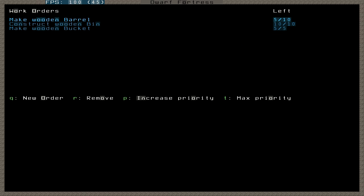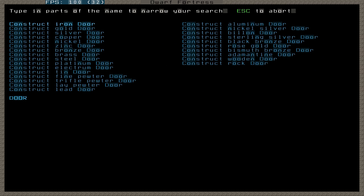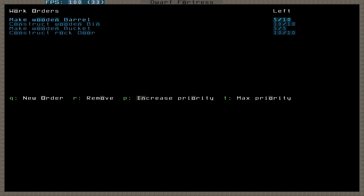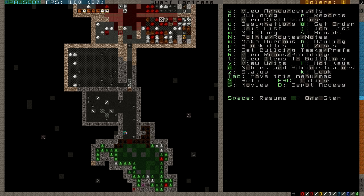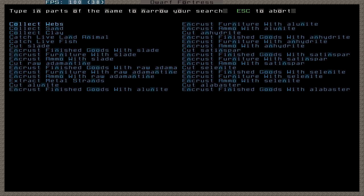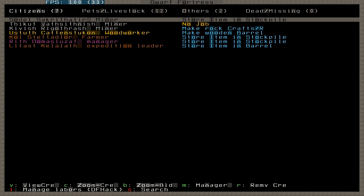I'll go into the manager screen. I apparently ordered up some barrels, bins, and buckets. I'm going to order ten rock doors, because I never have enough doors. And I need some more mechanisms for traps — ten of those should be good as well for now.